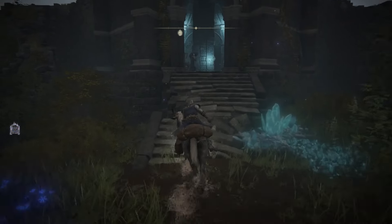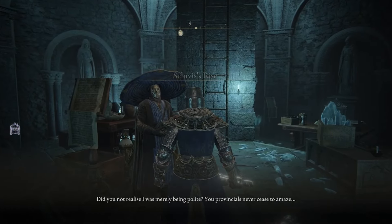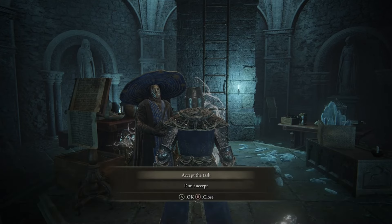Ranni won't have anything new yet, so head down the hill and meet with Seluvis in his tower. He'll allow us to become part of his scheme and we'll go ahead and take his potion.